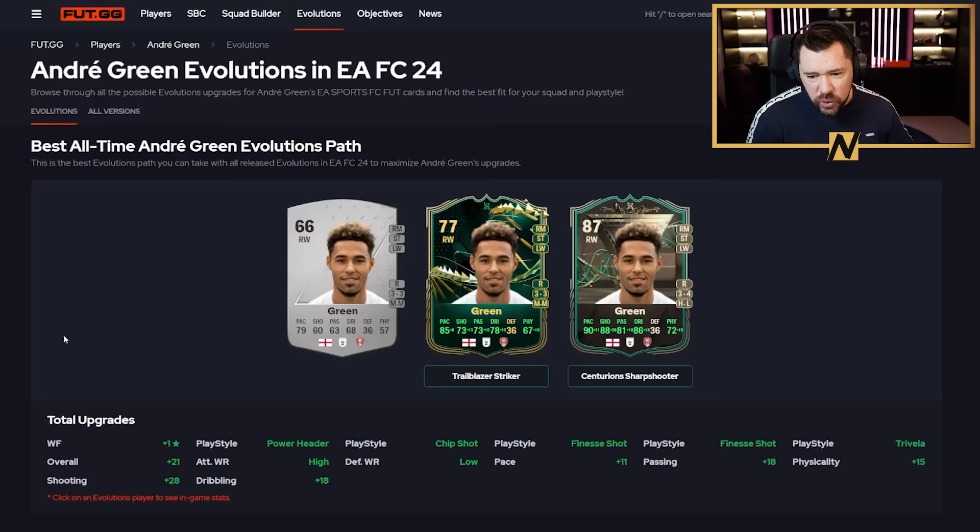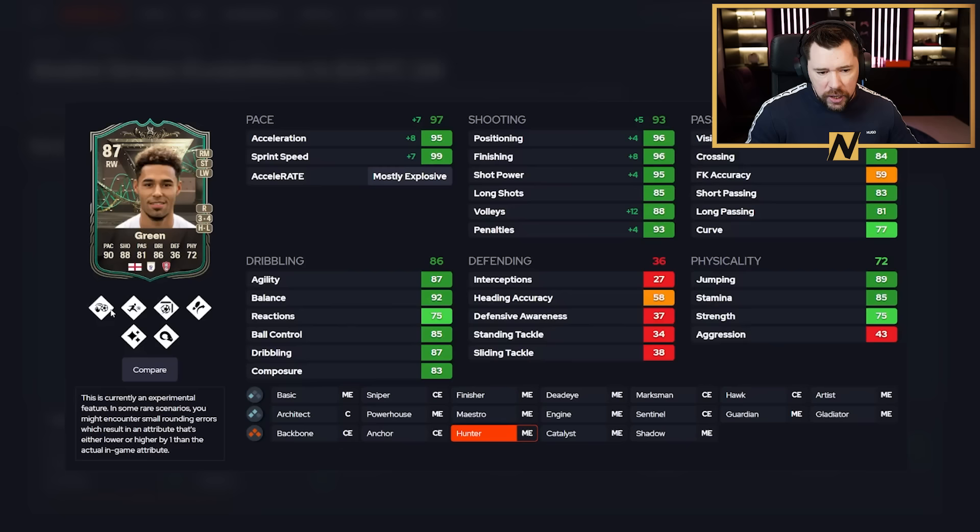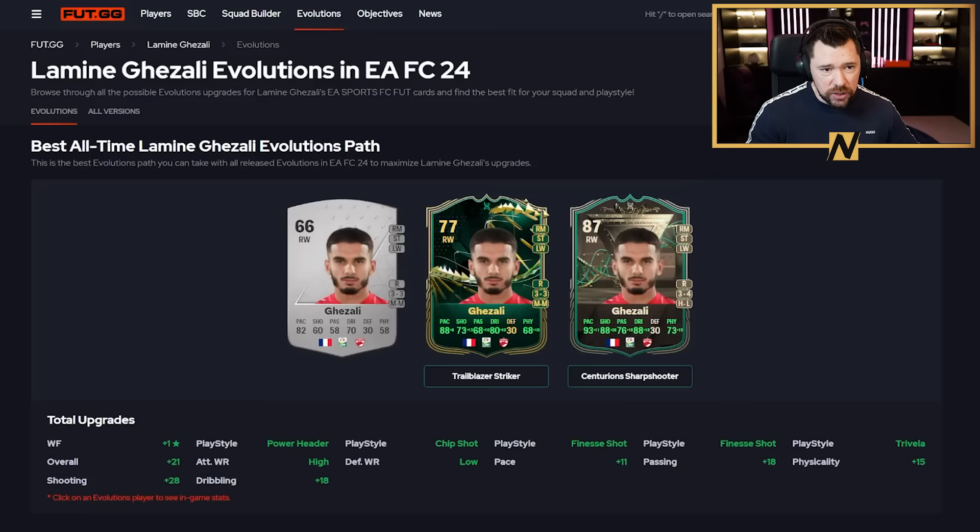First up in the Trailblazer Striker or Winger to Sharpshooter chains: André Green goes from a 66 to an 87. What I love most about the Centurion Sharpshooter is the weak foot upgrade — taking someone from three-star to four-star or four-star to five-star is really valuable. Once Green is maxed out: a striker with six play styles, high/low work rates, four-star weak foot, great pace, great shooting, good passing, good physicals, and very good dribbling. A bonkers card.